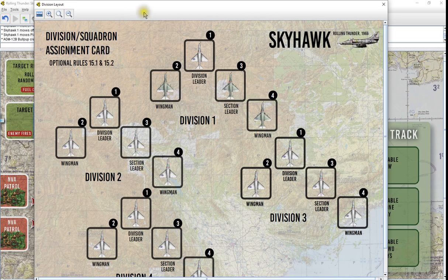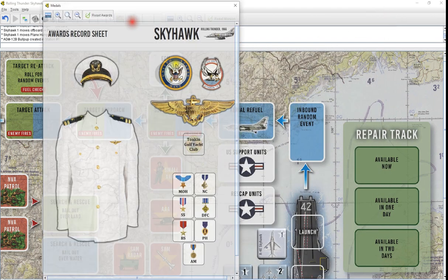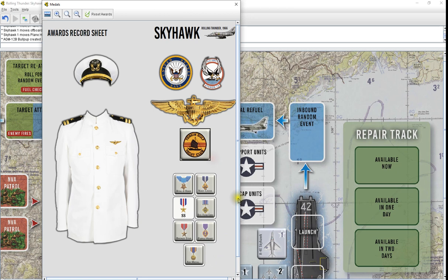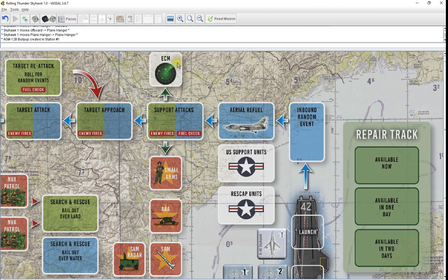Division squadron assignment card — where you'll draw your pilots and your planes. Just nothing special there, just drag and drop. And the paper doll is next. As you get the medals, you're going to go ahead and just click on this to add the counter. Tonkin Gulf, you get that right away. Reset the awards clears all of them out. If you get a group award, just drag it onto the sheet from the pieces.